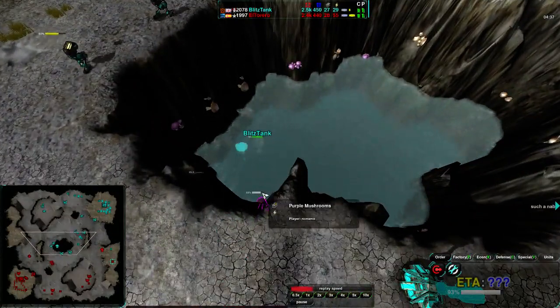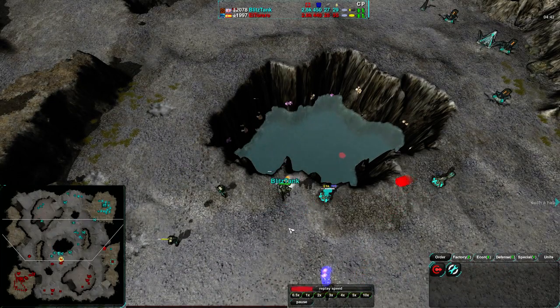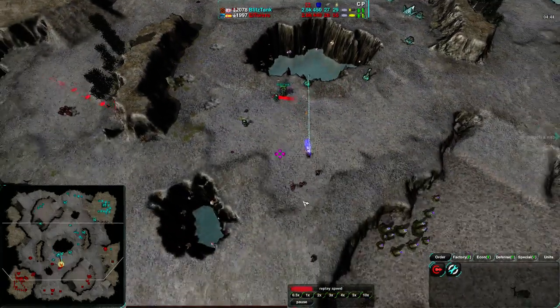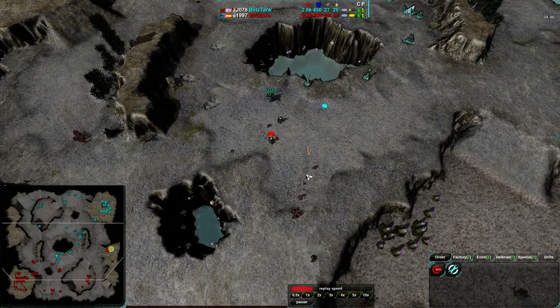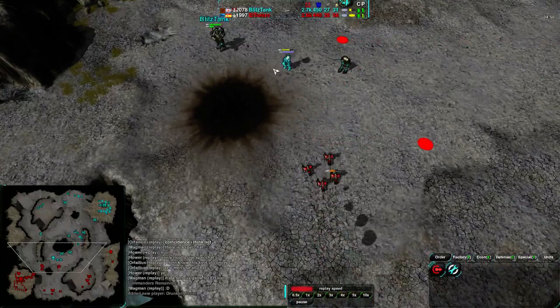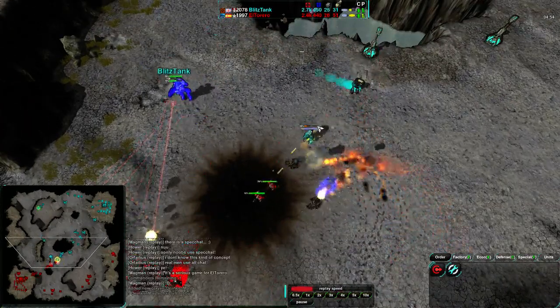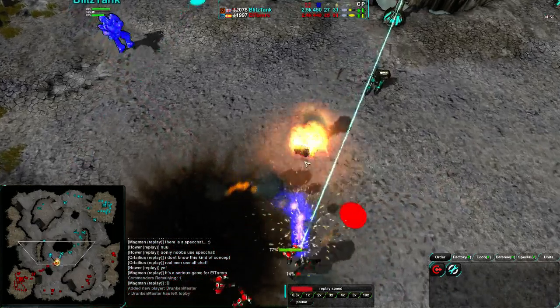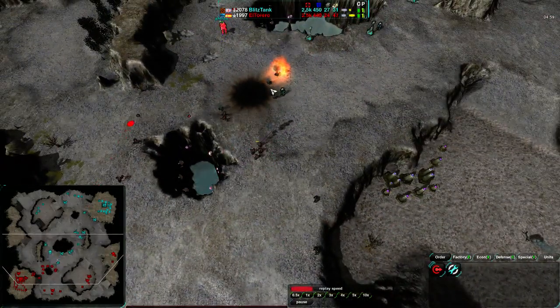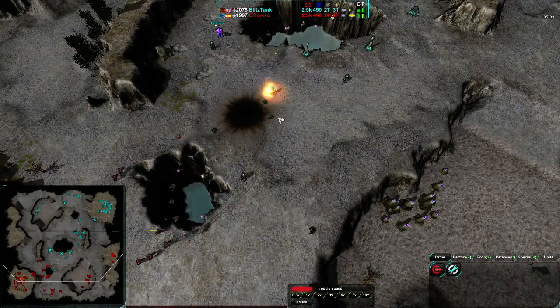Drone is going into the center of the map, cleverly using the center hole to get his commander around, since they are amphibious and can jump when using Recon comms. Nice block on that Tick, though one of the Pyros is still stunned. The other Pyro is able to damage it, but that first Pyro goes down. Glaives get the shots off — that was definitely worth it. Nice use of a Tick, even though it got sniped, as that Pyro was close enough.